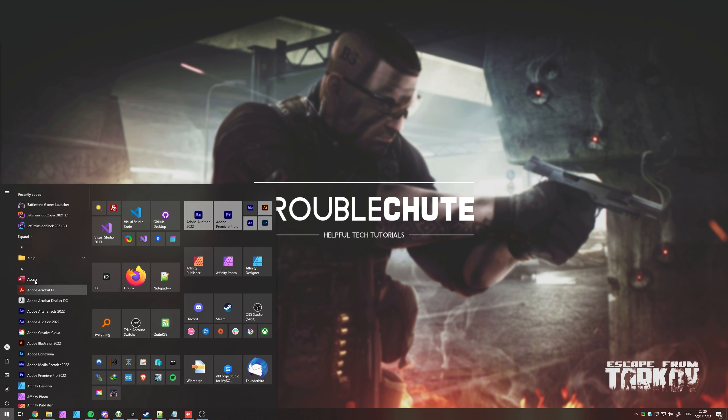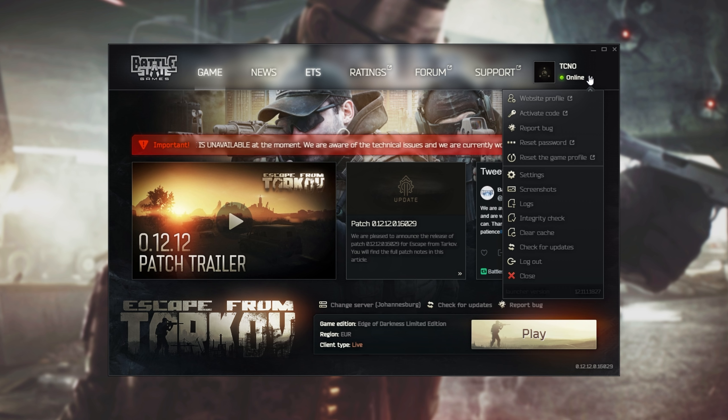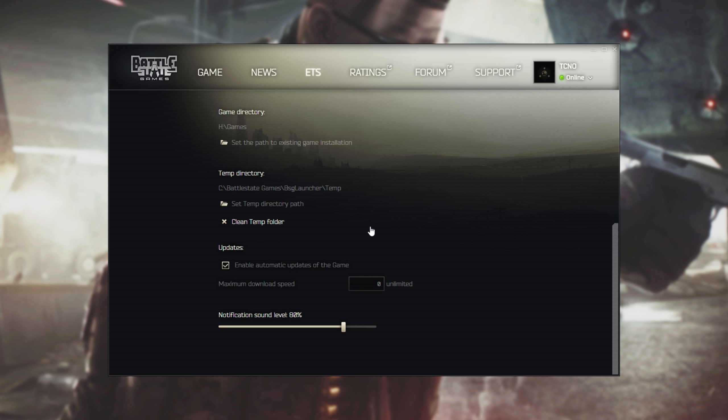Let's go ahead and fire up the Battlestate Games launcher. When you see the main menu, click the arrow next to your username in the top right and head into the settings. Inside settings, look for 'when I close the launcher window' and change this to 'exit the launcher.' And when I launch the game, change this to 'exit the launcher completely.' This way you have less running and more resources available for the game itself.